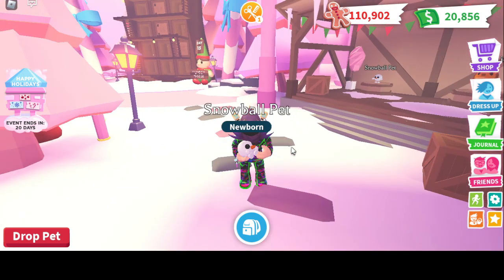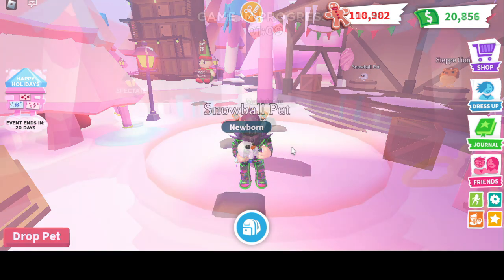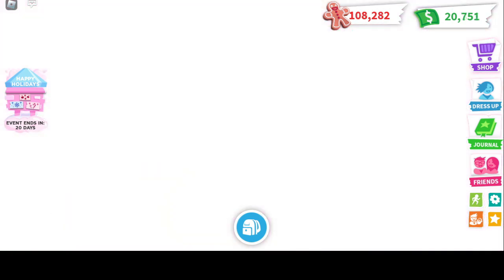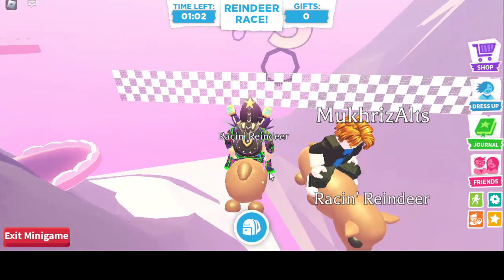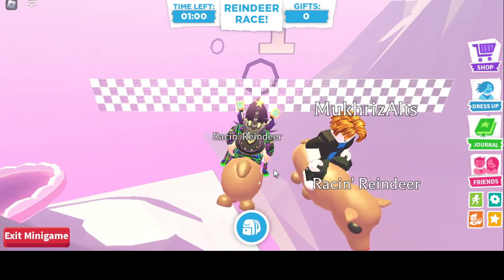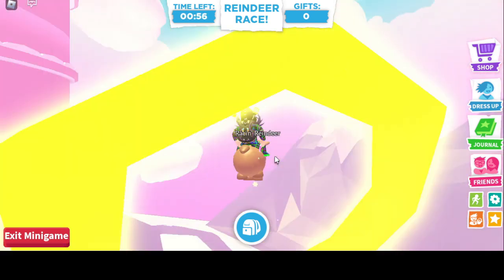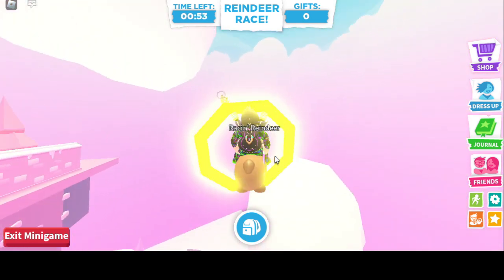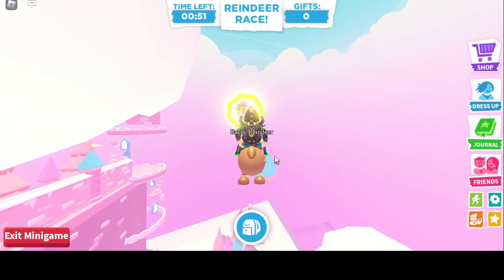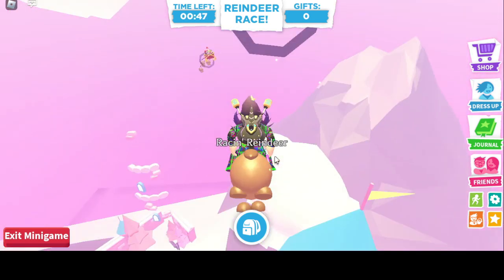Now I'm going to show you the new and last minigame of the Christmas update, which is the racing reindeer. Your objective here is to go through the rings and collect all the presents that Santa has dropped. At the same time, you also have to catch Santa. The more rings you go through, the faster you can get to Santa, and you get a faster slime and a lot of gingerbreads. Here are my gameplays on the new racing reindeer.